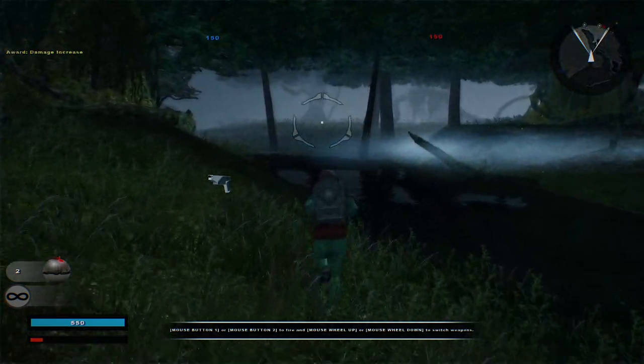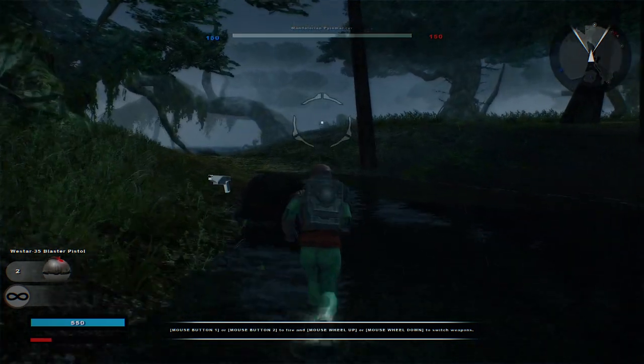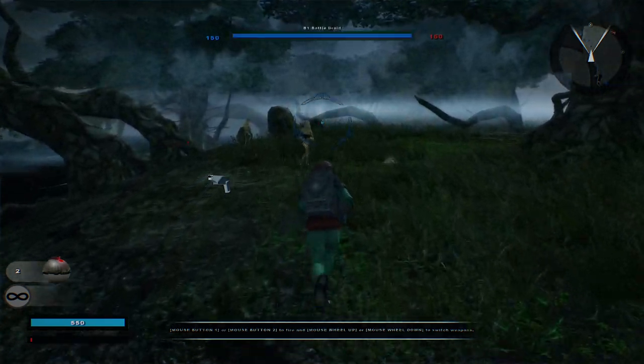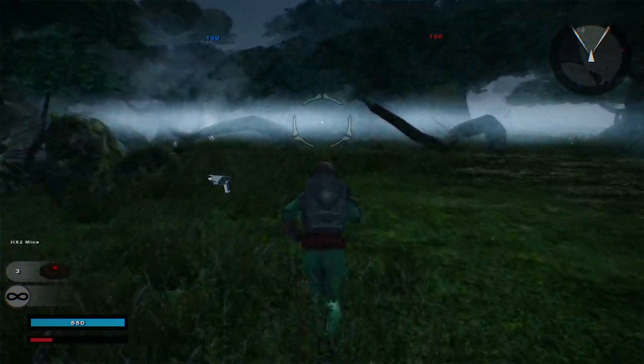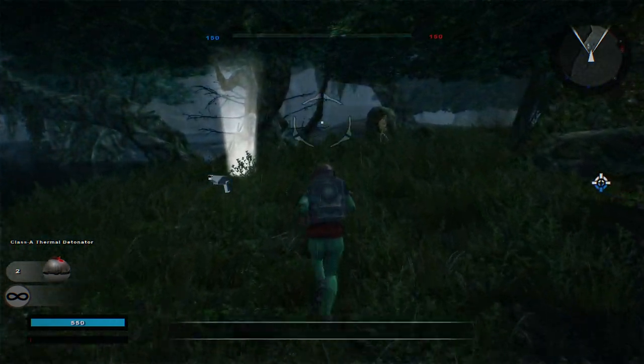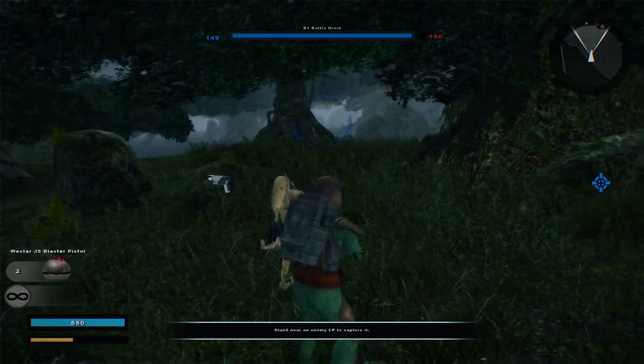We got a floating weapon icon. MB-2026, if you're watching this, here's a bug you can fix — because this is a closed alpha. Alright, HX-2 mine, classic thermal detonator, and this E-60R rocket launcher.